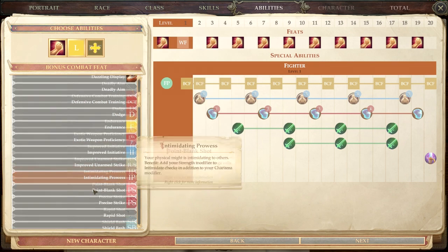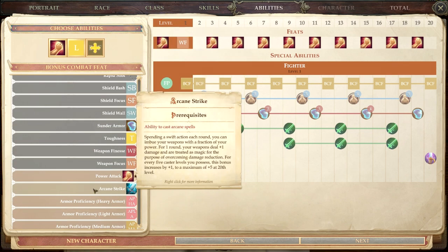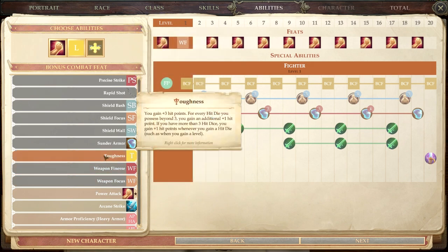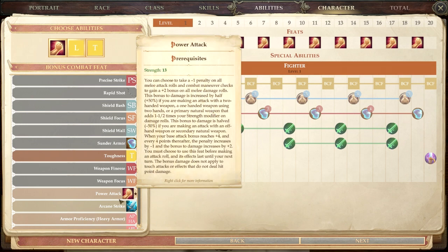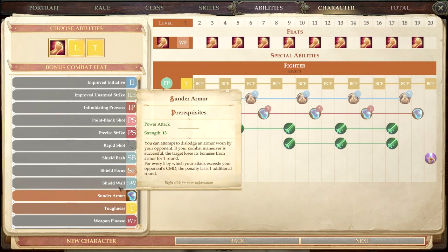Another popular choice is Toughness, which gives you three extra hit points at first level and then one extra hit point per level from fourth level onward. So at first level you have three extra hit points, and you won't gain additional bonus points until fourth level.